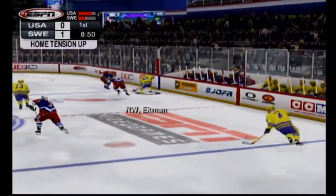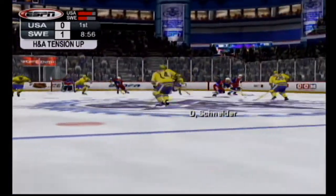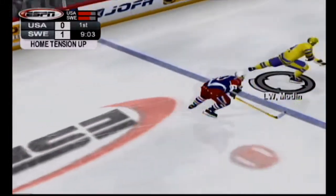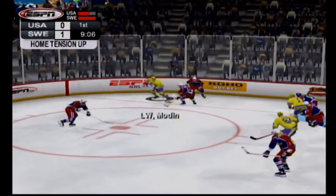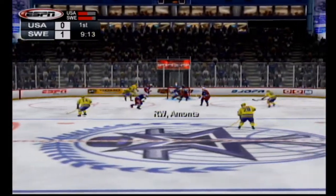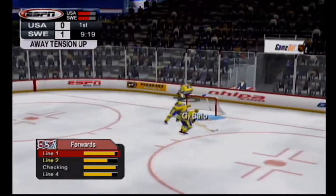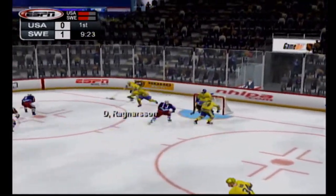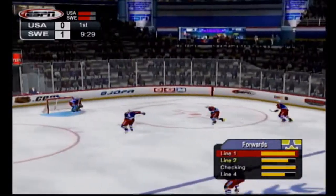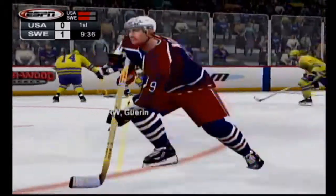Leopold sent to the defenseman. Leopold control left side by Ekman. Ekman fires it under pressure, but no one there to get it. What a shoulder hit in the neutral zone — he knocked him down. The puck is being carried by Modine. It's passed to the point. Sundin goes behind the net. He pulls off the move. Amante gets checked at center ice. The U.S. switch up the defensive pairings.